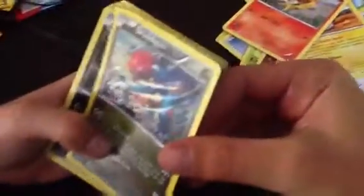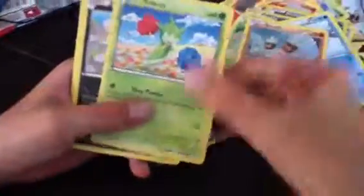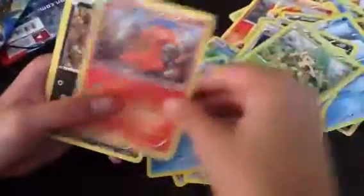And then a Voltorb, Fennekin, Druddigon Holo — oh, I didn't notice that. Is that a Holo? Yeah, that's a Holo. It's a nice one too, 110 HP. And then we have Stunky Reverse Holo, Sneasel, Magnetic Storm, Abomasnow, Pineco, Binacle, Roselia, Stunky, Flabebe, Wigglytuff, Delcatty, Fairy Garden, Red Card, Staryu, Pansage, Slugma, Inkay, and Iron Inn.